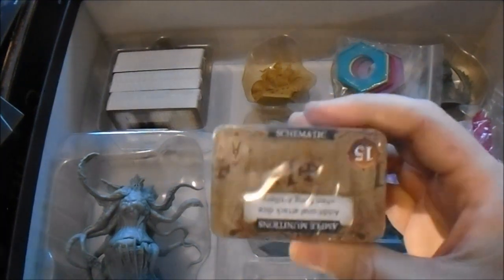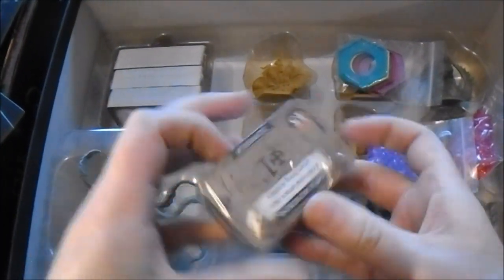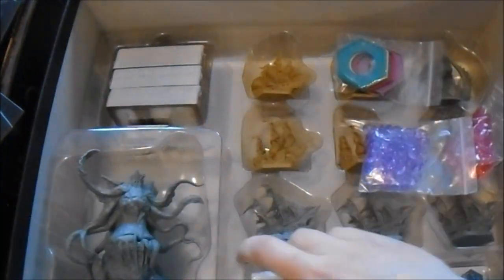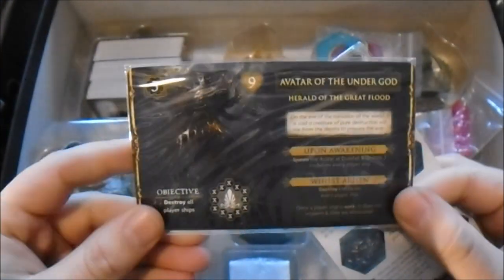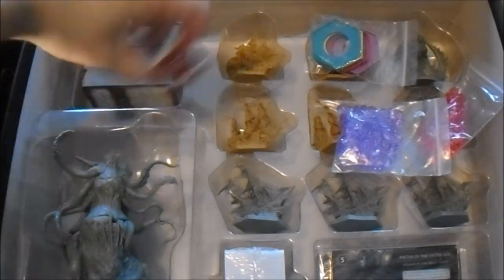A bunch of cards I haven't opened and looked at yet. That's schematics for upgrading your ship. Quick reference cards - that'll be handy. And some objective cards for the final boss. And that's the trait cards for the models.